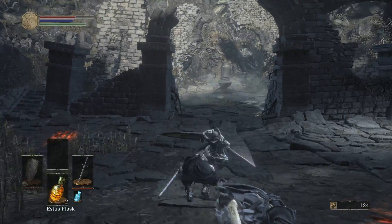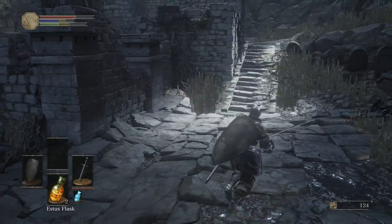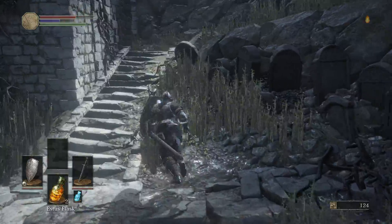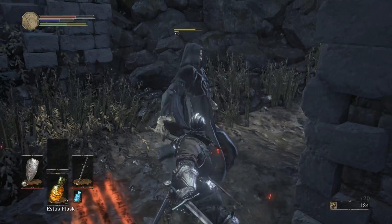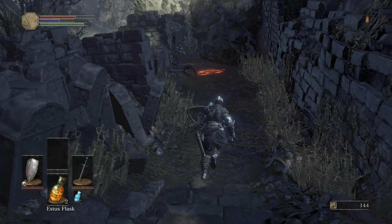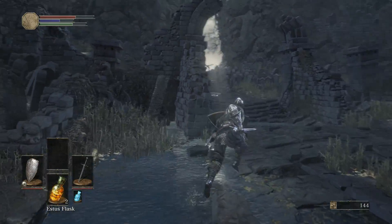X is use item, which of course we use for our Estus Flask. That is real neat. And there's Kick as well. Kick is back, and it works most of the time. And there's parry and riposte. Okay, so that's basically the end of the tutorial.